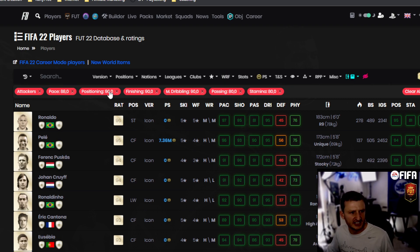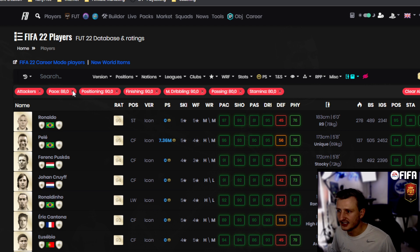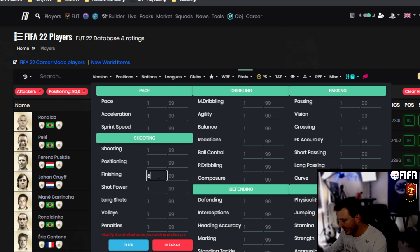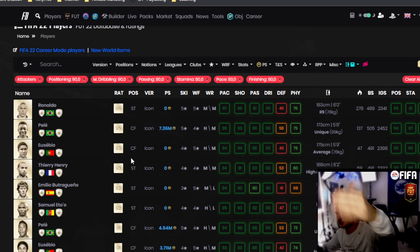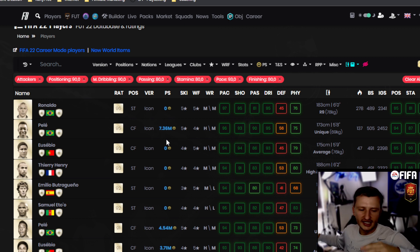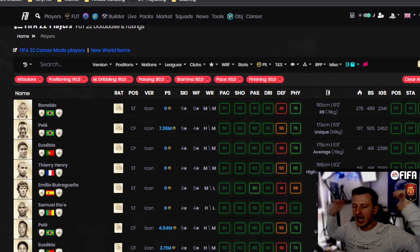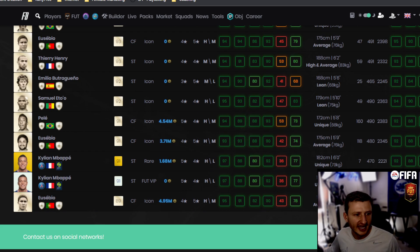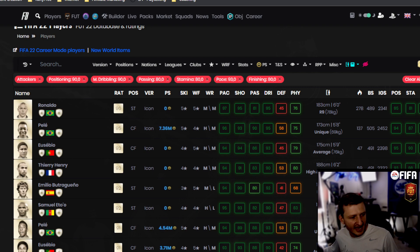Utilize chemistry styles to find those stats and you'll be much better. If you go up on pace to 93 and drop finishing to 80, different players become chemistry-style efficient and the list shifts — it's a give and take. These filters will help you pick the best players throughout the season. When I say do or don't do an SBC, I throw these filters in, check the players, and that's how I determine if they're worth it given market value and links.